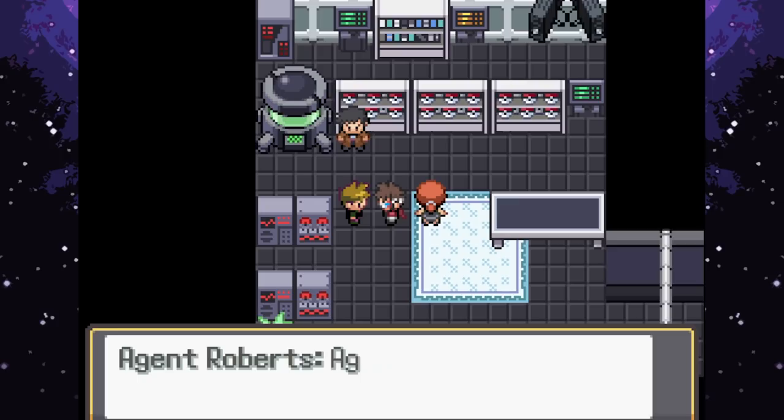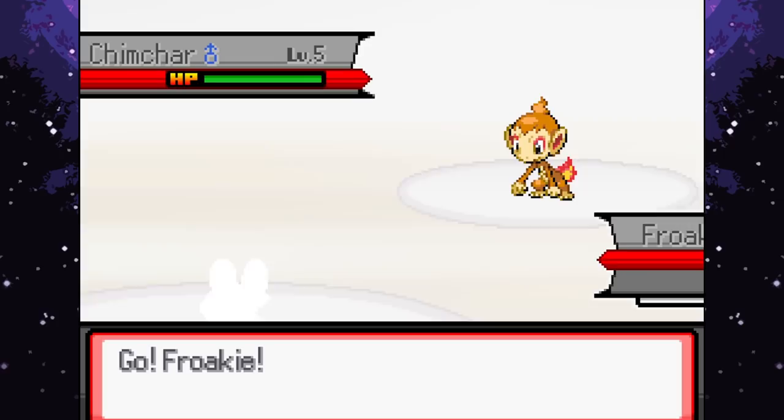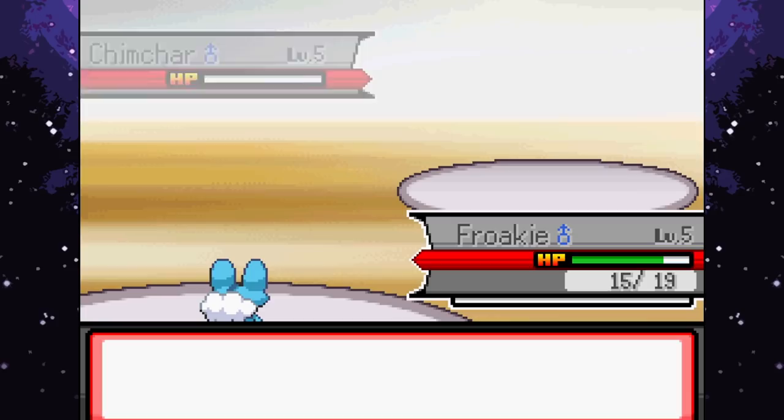Agent Ria is up next - predicting an easy win since she likely has a fire type. Using Bubble immediately - much better! Finishing off her Pokemon with another Bubble attack. We actually won one battle! A 50% win rate - it's alright. Would have loved to beat Cameron though.